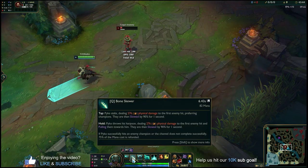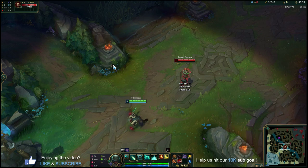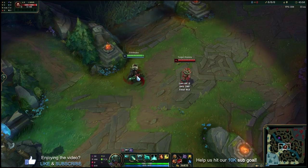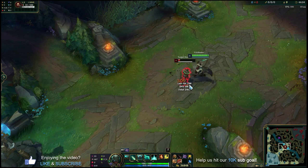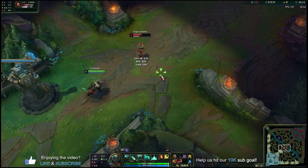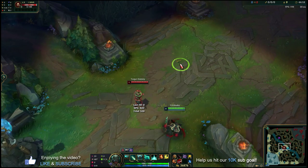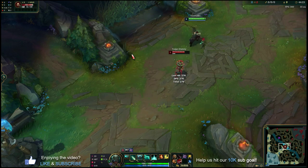Even at level two, when you just have Q and E, you can already look for creative mini-combos and try to get kills. Think of your E as either engage or disengage, and your Q as damage from different ranges. You could E into a champion, stun them, auto-Q, and keep autoing to deal a bunch of damage. Or you could hook someone into you, then E away to stun them and get double CC. Pyke is about making plays with the abilities you have, not so much predefined combos — understand what each ability offers and use them situationally.